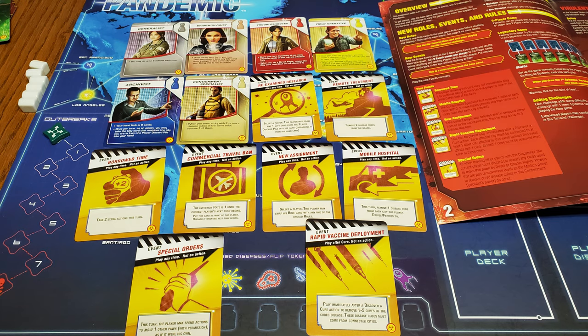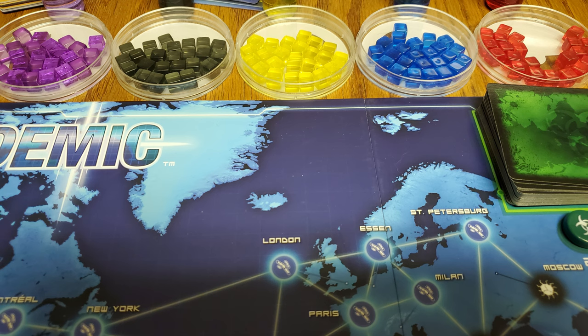First, we'll talk about Pandemic On the Brink. This one came out in 2009, shortly after regular Pandemic came out. What this one brings to the table: it adds a fifth player option, seven new role cards which can be added and played with all the regular stuff — except for the bioterrorist role. It adds new event cards, a legendary mode with a seventh epidemic card — which I don't need — and petri dishes for the diseases, which are probably my favorite component in any of the expansions. Putting diseases in petri dishes looks really cool, it's thematic, and it's a good storage device.